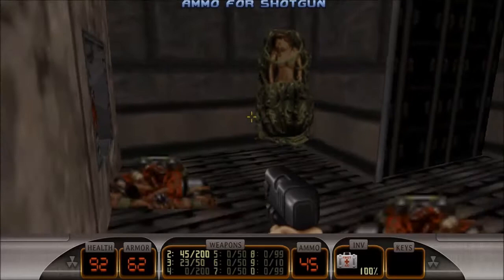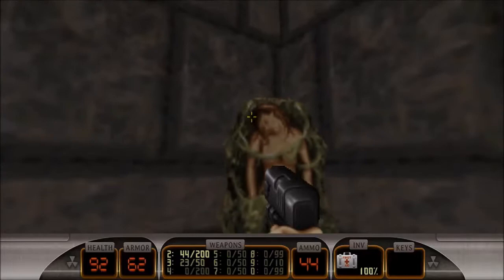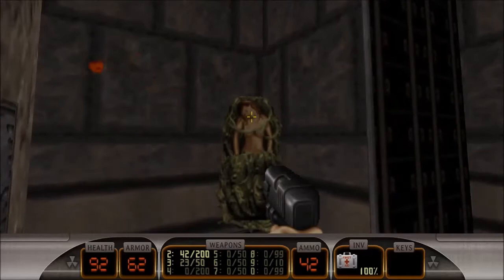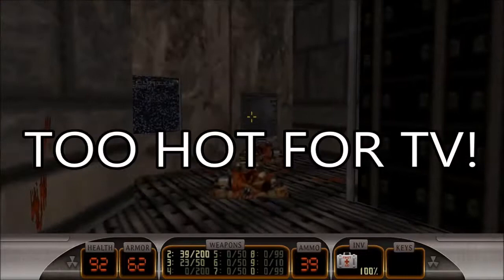If I remember in the N64 version you can save these people — the babes. I don't think you can in this version. I think you've just got to put them out of their misery. She took that like a boss. What woman can take two bullets to the head? Three even. Four. Can she go for five? Yeah, she can take five. I'm just going to give her the boot — save my ammo. Kick her in the ass.